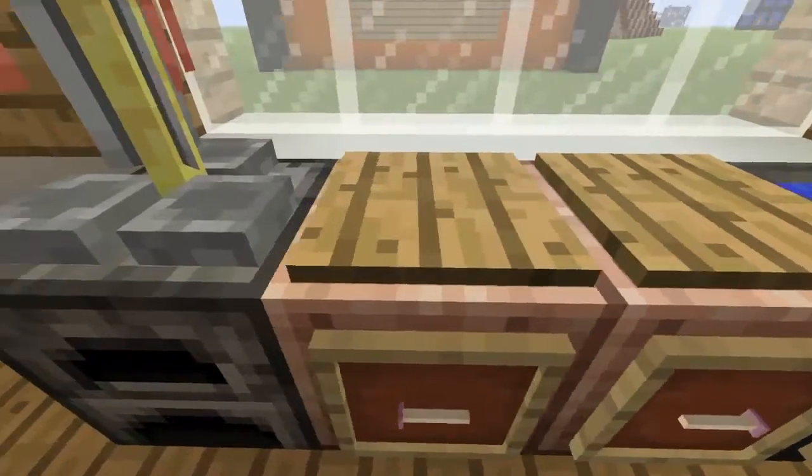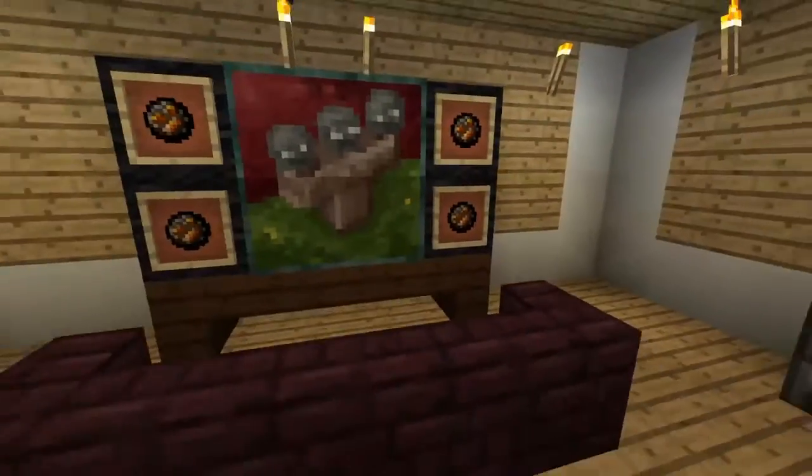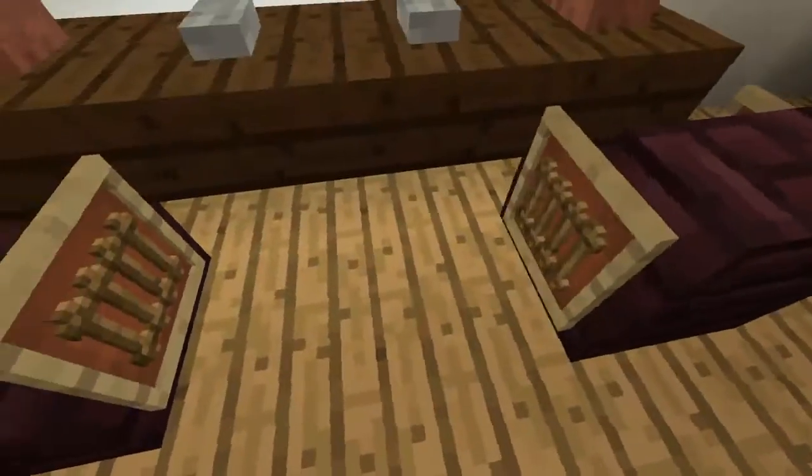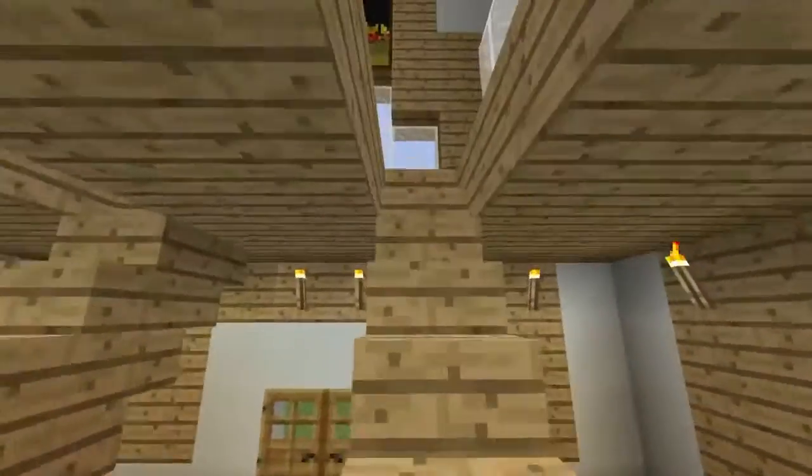And some paintings and some end rods. And here is my kitchen area. Over there through the glass you can see my bee house, which will be reviewed in the next episode. Here is my TV with the red, and dark oak slabs and stairs. Those are also all my colored palettes.